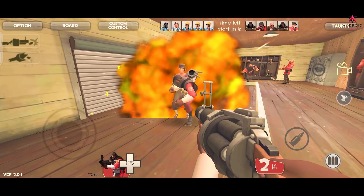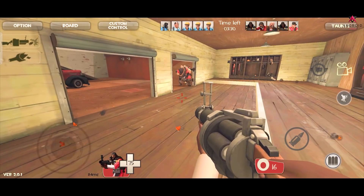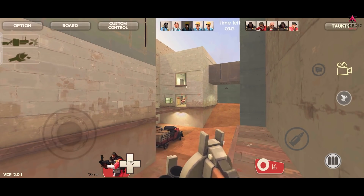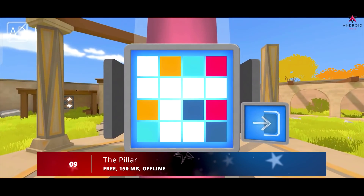Once you select the character you like best, the game will match you with your teammates. In addition, in each round you'll be able to select the weapons you'll use for shooting your opponents. Once each combat begins you'll have a specific amount of time to find and take down all your enemies.